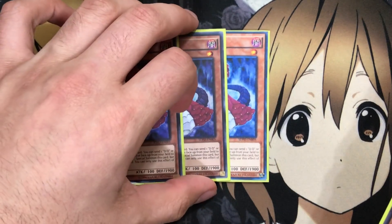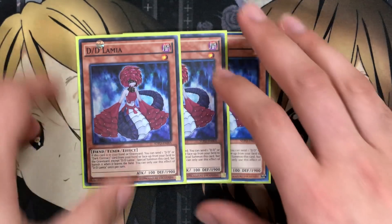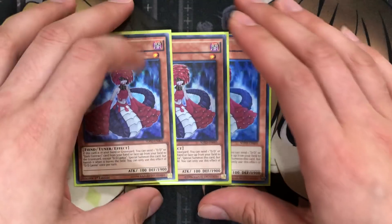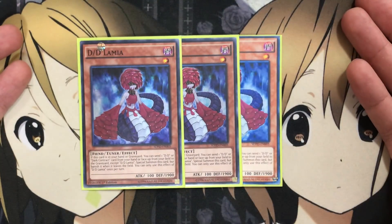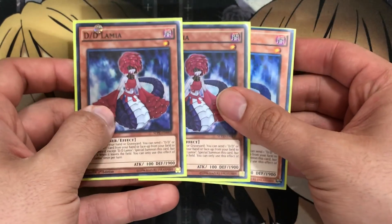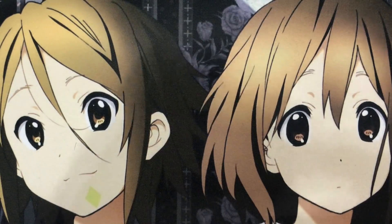I run 3 DD Lamia — very, very important for the deck. She helps with so many Synchro Summons. If it's in your hand or graveyard, you can send one DD or Dark Contract from your hand or face-up from the field to the graveyard, except for Lamia, to special summon this card — but it banishes when it leaves the field. You can only use this effect once per turn. That easy special summoning when you have a monster on the field makes it so you can get Crystal Wing out very easily when you already have Alexander on the field, using her and Alexander together to go into Crystal Wing.